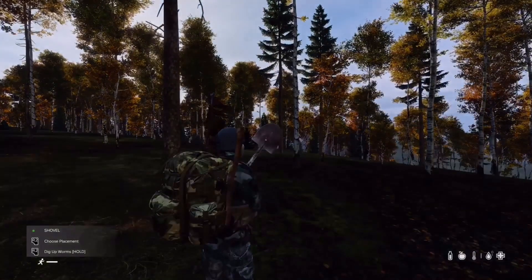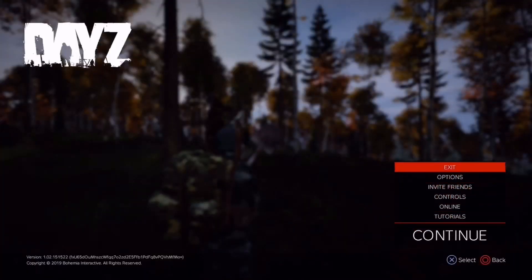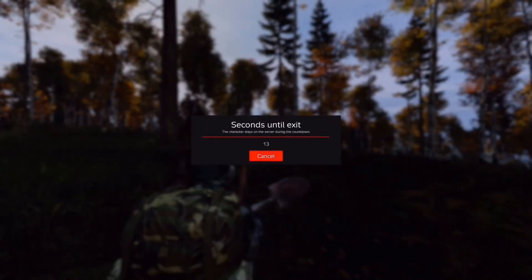It works for any item. I will show you guys three different things so you can see that it actually does work. As you see me here, the shovel was in my hand. All you want to do is exit and then go back to your server — whether it's a server where you have your base or whatever — just go back to the server where you dropped the item, and wherever you dropped it, it'll still be there.